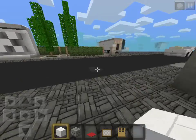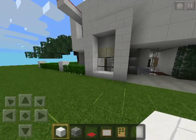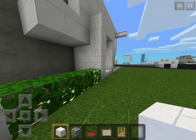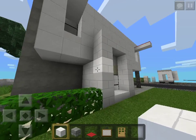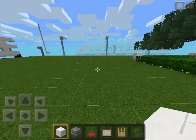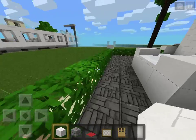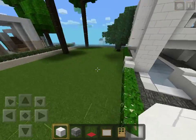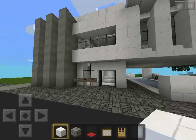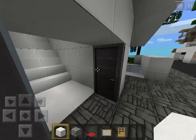Let's start the tour. By the way, the chiseled quartz bricks are actually cracked stone bricks, but they look like that on Pocket Edition, so I replaced every cracked stone brick in this house because I thought the chiseled quartz would look much better — and yes, it kind of does.